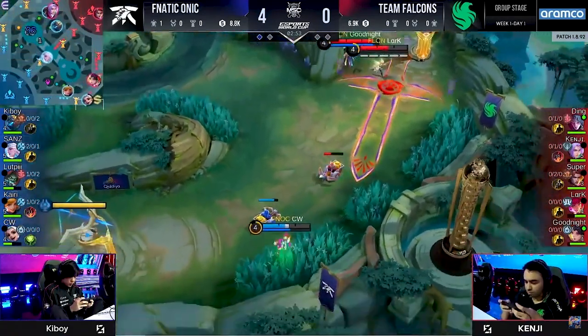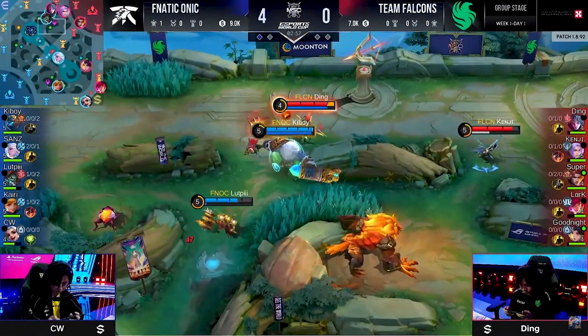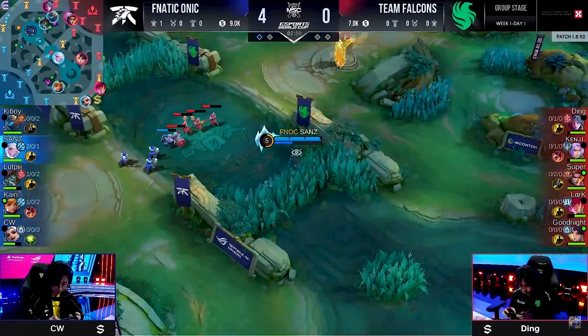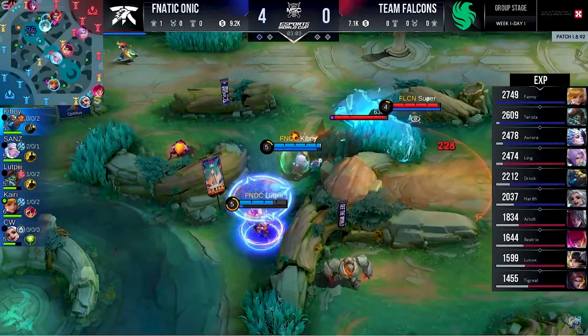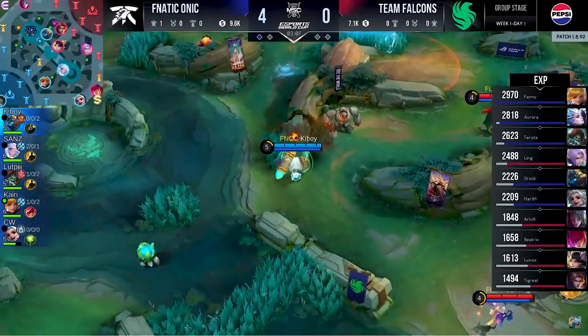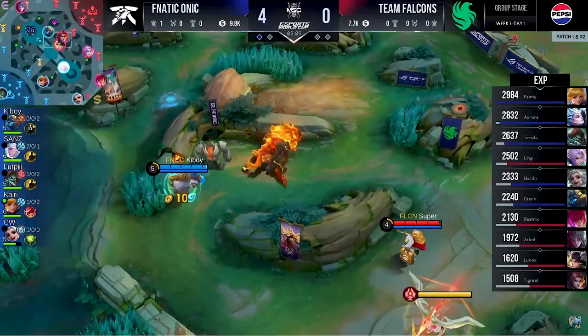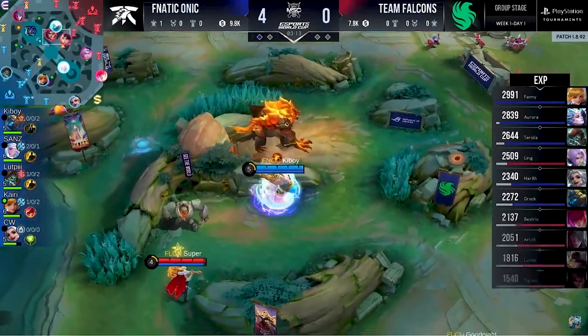Down bottom, looks like Lark and Goodnight are looking for a revenge kill on CW while they can — since he's not built up quite yet. You're looking at a three-minute game, four to zero already with Fnatic Onik 2,000 gold ahead. That's what's allowing Keyboy to bother their ore. He made the orange buff make a lap, and it's past two minutes so he's allowed to do it.